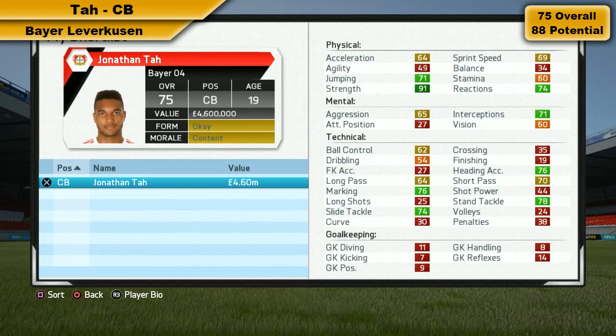He is without doubt in my opinion the best young center back in this game. I would pair him up with a quicker center back — I recommend Bushagli next to him, this guy would be incredible. If you haven't seen Bushagli, check out the Portsmouth career I'm doing on my channel. He costs 4.6 million pounds, but unfortunately you cannot sign him straight away — you'll have to wait till January, though he's pretty cheap.